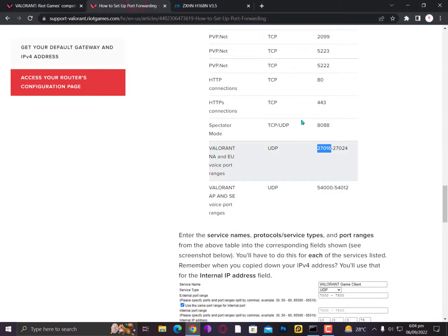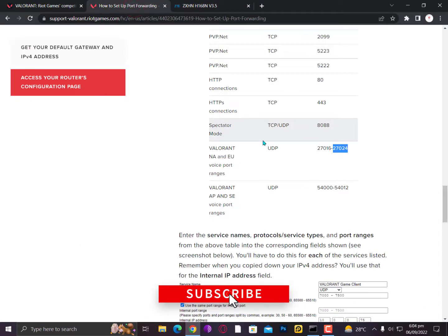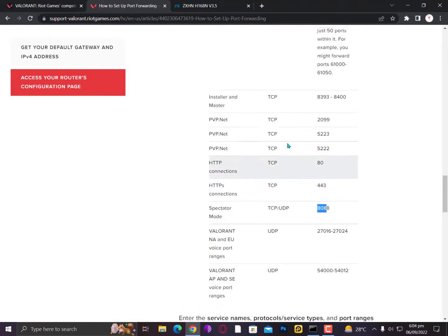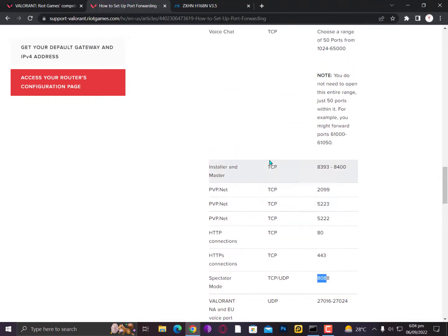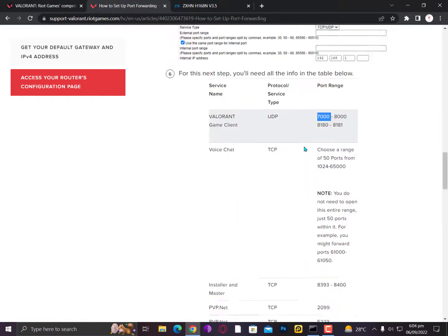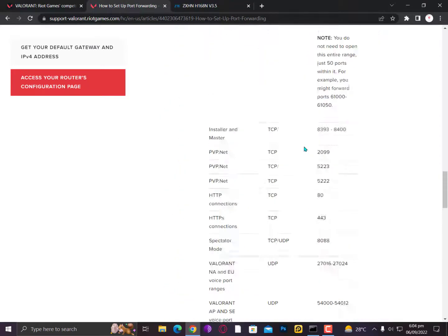Paste the values in the required fields. If you want to add spectator mode, simply type 8000 to 8088 — this is the way you can add spectator mode if you are facing trouble while spectating. For the Valorant game client, I have already added it so there's nothing more to add.